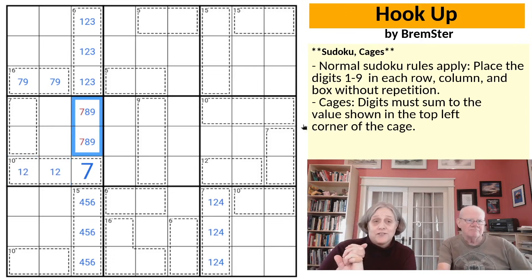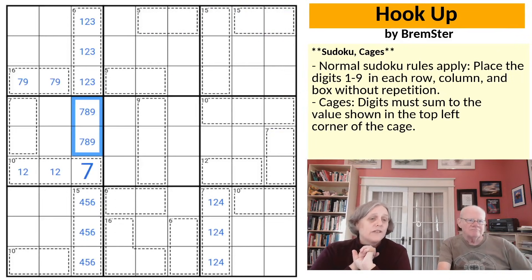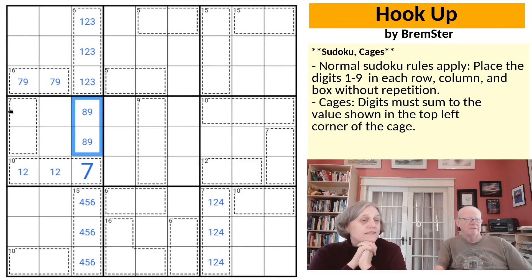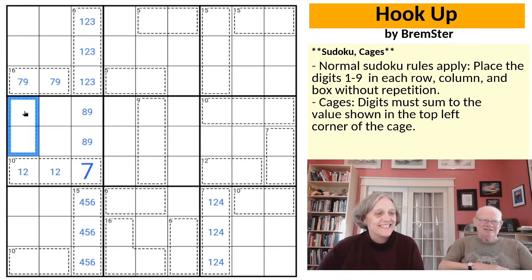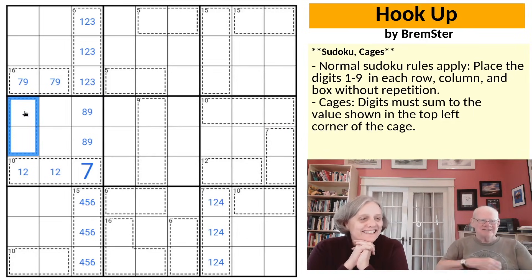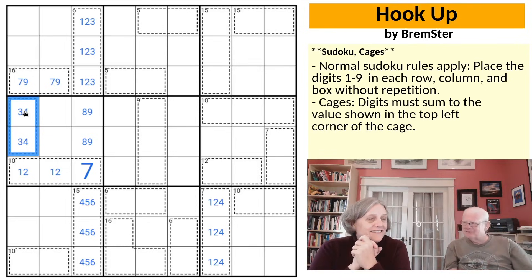We've been testing puzzles, and when we test puzzles we often have pencil mark checking on, but for solving like this we don't like to have it on. This 7 cage can't have a 1 or a 2 in it, so the least we could have in there is a 3 and a 4. Lots of minimizations going on here. Let's complete that box with a 5, 6 pair.